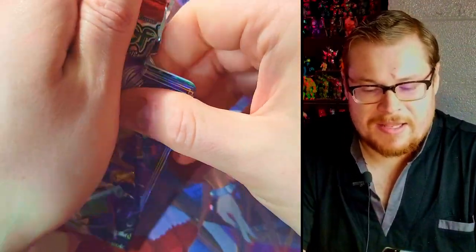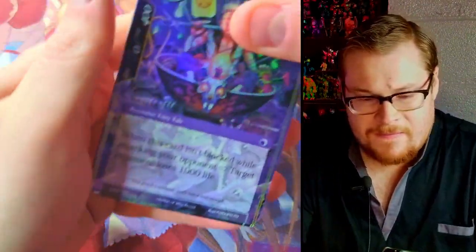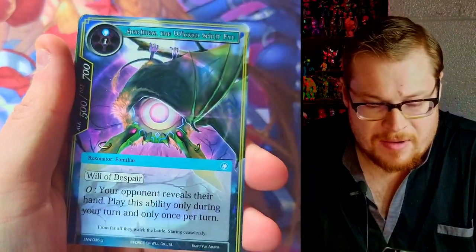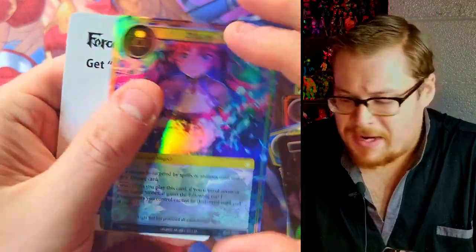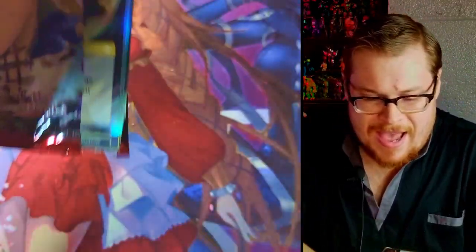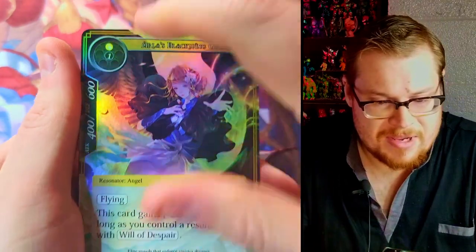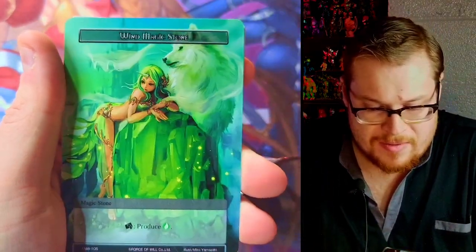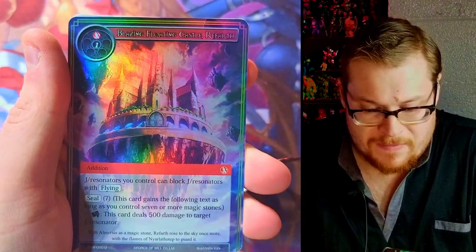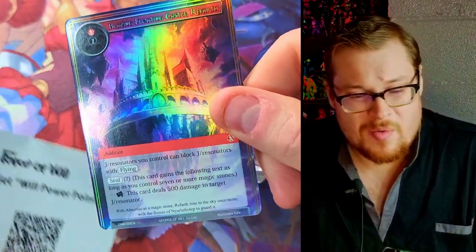This is where we get the uber rare — I can feel it right here. Melfi, Darkness — and no, not this one. I lied. Final battle — we got our Wind Magic Stone and we've got a castle. Those aren't really what you want to be getting.